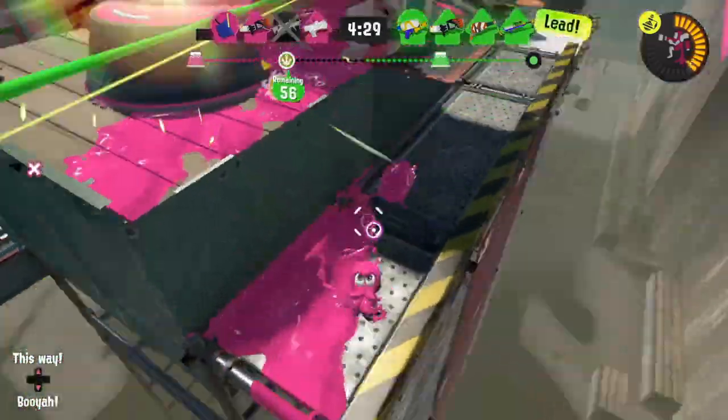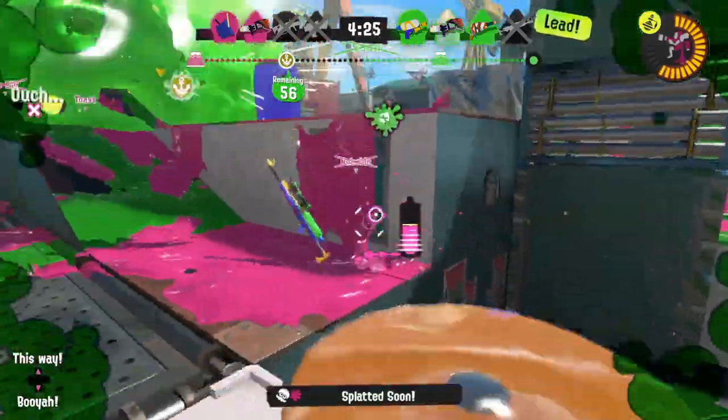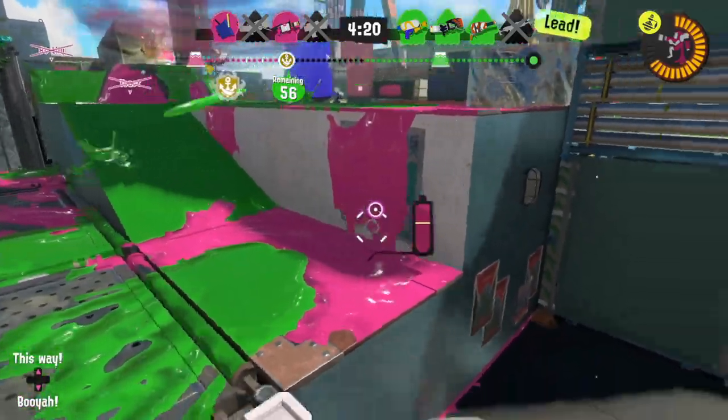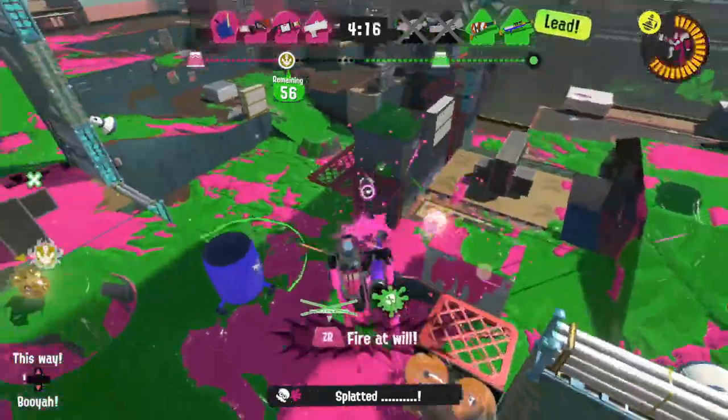It's generally regarded as the fastest paced mode in the game, and involves transporting the Rainmaker object from the middle of the map to the pedestal near the opponent's spawn, earning you more points the closer you get. This concept is unchanged in Splatoon 3, but it did add a new element to the mode: checkpoints.